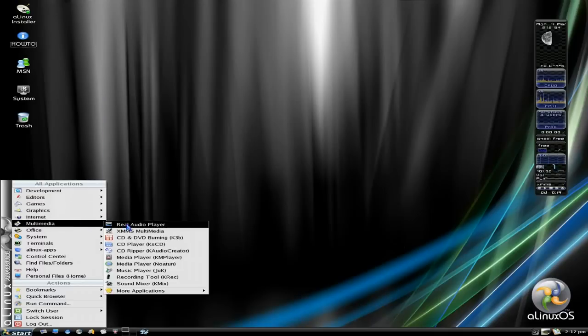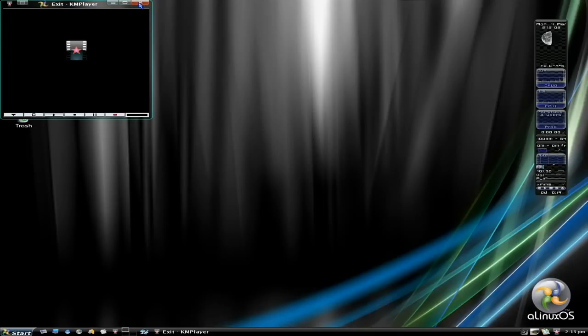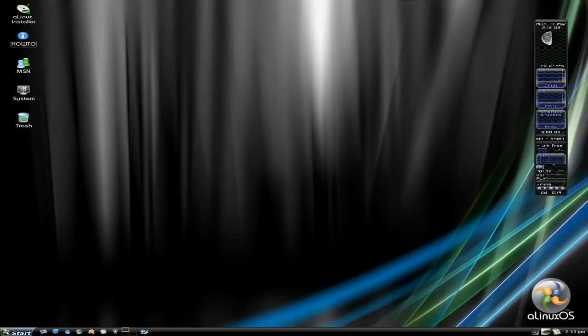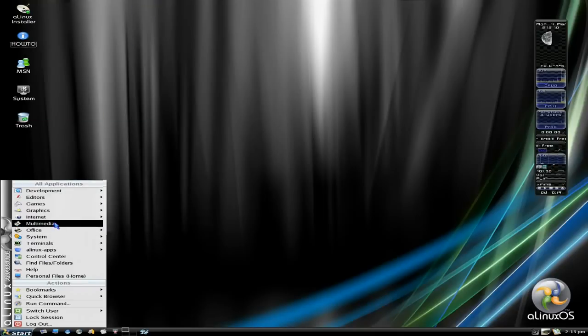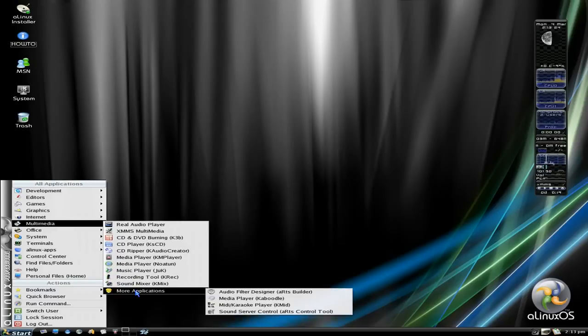Under multimedia you get the real audio player - opens up as KM Player, not the real audio player, but I can live with that. K3B for burning, which is probably the best one out there for Linux in my personal opinion. You've got Juk for music playing, a recording tool which is K-Rec, sound mixer which is K-Mix, and there's a karaoke thing called K-Mid.